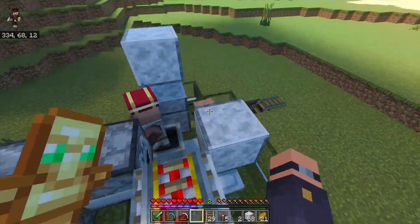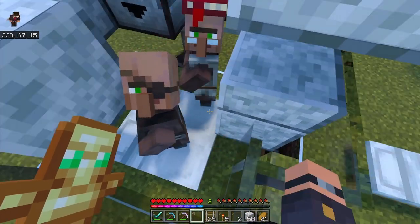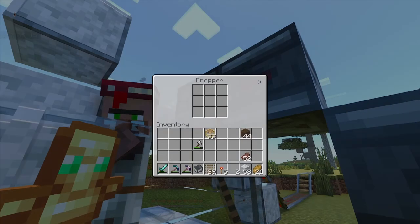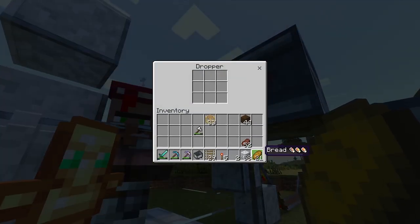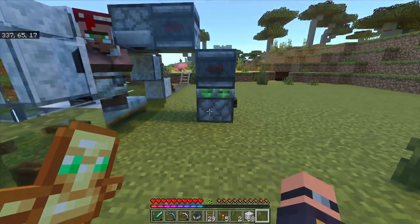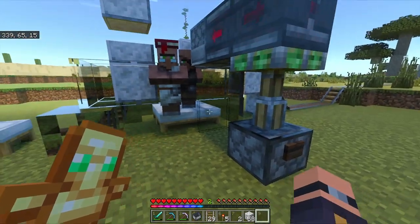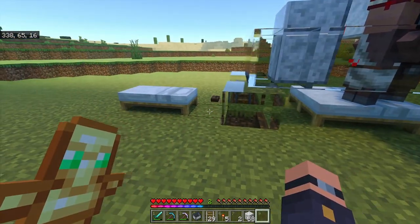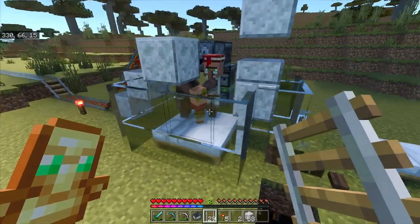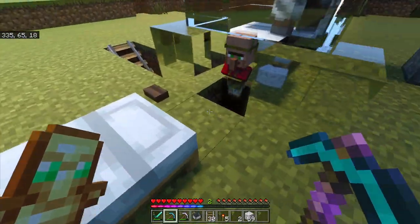Once you've got both your villagers in, you can go ahead and put food in the dispenser. Villagers will breed with bread, carrots, potatoes, and beetroots, so go ahead and put enough of those in there — I usually fill it all the way up. Go ahead and press that button and eventually they will start to breed. Soon there will be a baby villager and he will fall right down there. Make sure to remove both of your temporary blocks. Eventually that baby villager will go right in the hole.